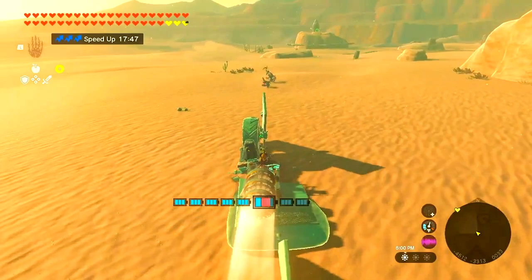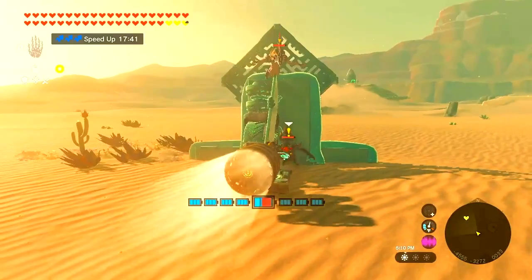It looks particularly at home in the desert, seeing as there are already sand seals that swim in the sand, and also Mulduga swims in the sand, so it looks quite at home in Gerudo Desert.